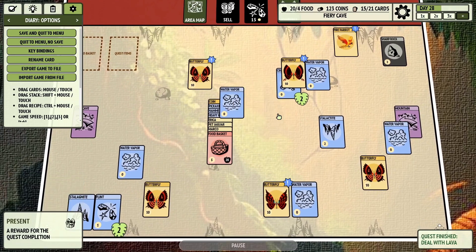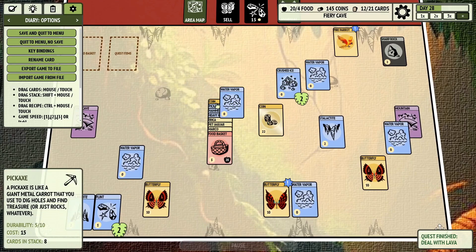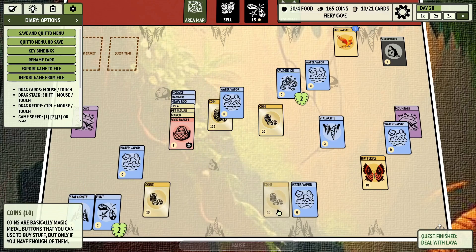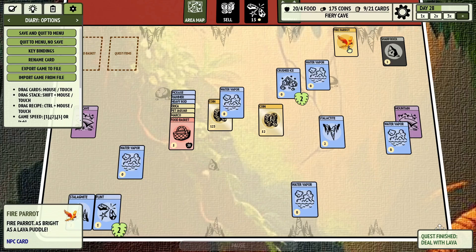Alright, there we go, we got a booster — The Butterfly Effect. I'm going to sell all these because we're definitely going to want to take our coins with us. But I think we've completed this. Oh, the fire parrot — we'll come back.